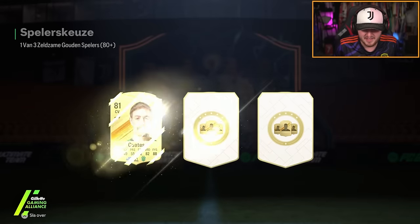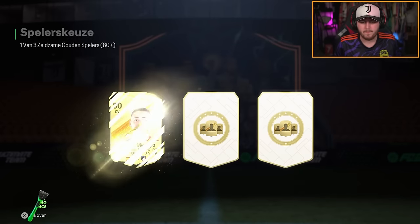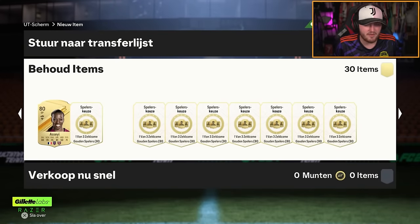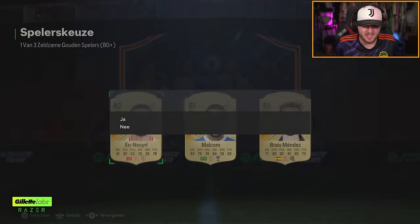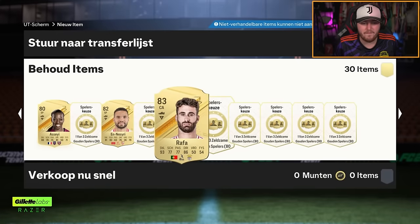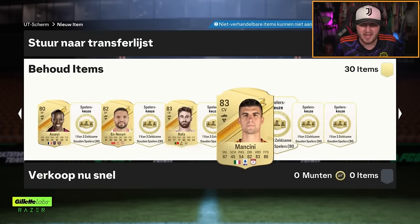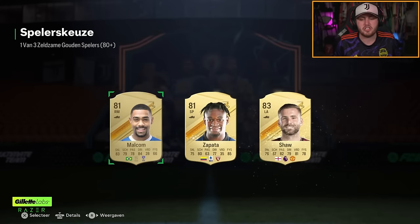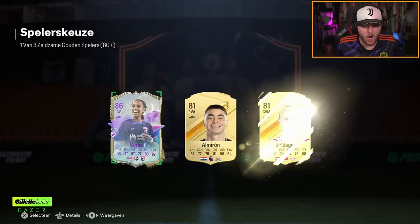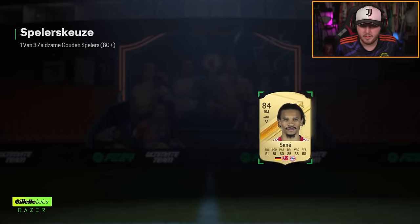We've got 30 player picks to open now. From 30, I'd expect at least one future star — that's a fair request. First five weren't insane. I had a bad headache last night and feel discombobulated today. Eventually we get our first future star — we get Germa. At least we got one, hopefully more to come.